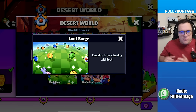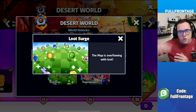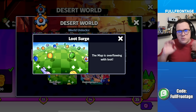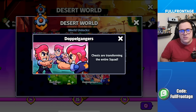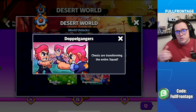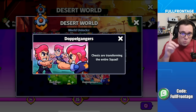Loot Surge will spawn a ton of loot in waves — gold, coins, spells, gems, boots, and more. And one personally favorite mode is Doppelgangers, where chests transform the entire squad. When you pull a certain unit from a chest, it will transform your entire squad into that one unit.